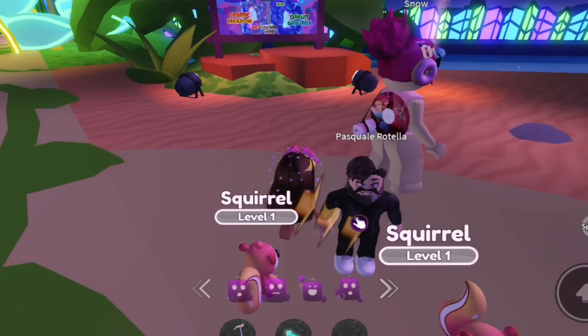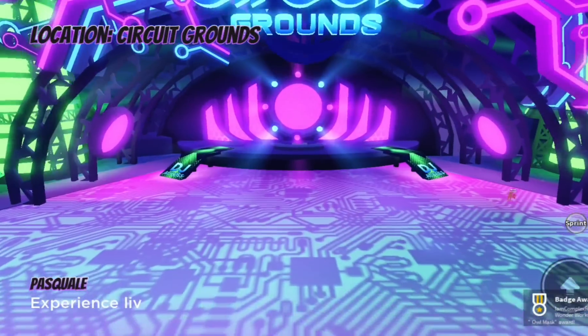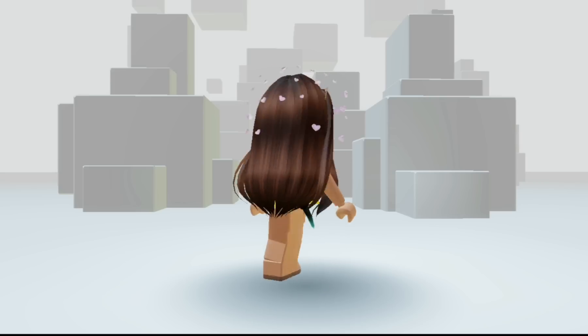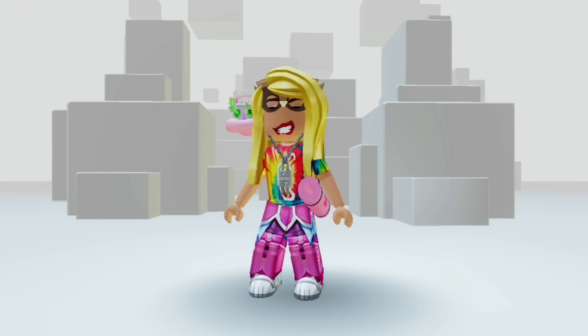The next game — join it now. You guys need to go and talk to the guy where the arrow points and you get a free owl mask. I got the badge, that means I got it. This is how the mask looks. Here is a zero Robux outfit idea for you guys.